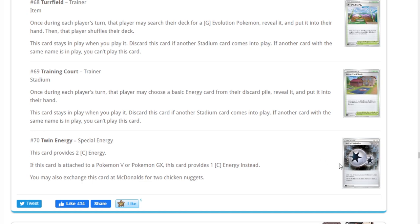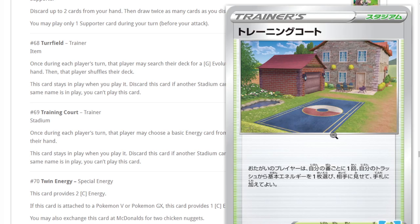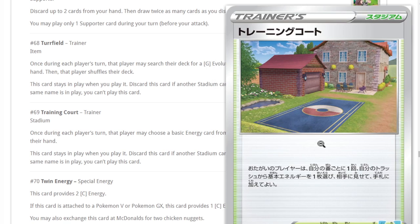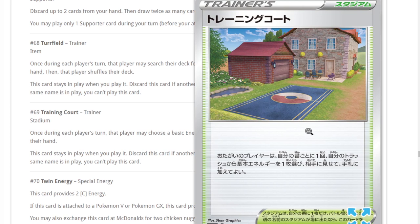The next card — I'm not too sure how viable this is because we have so many strong stadiums in the format. It's a one-turn energy retrieval. Maybe Welder decks would appreciate it to constantly use Welder, but we have so many ways to get energies from the deck. We also have Fire Crystal, and Frostmouth might like it. But we have Energy Retrieval already, so this card is okay but not great.